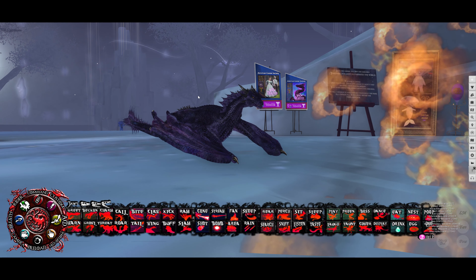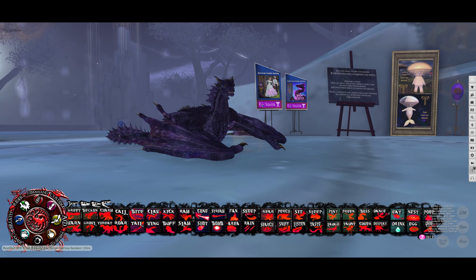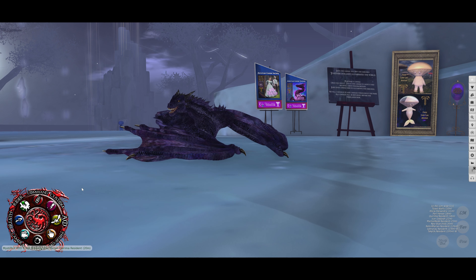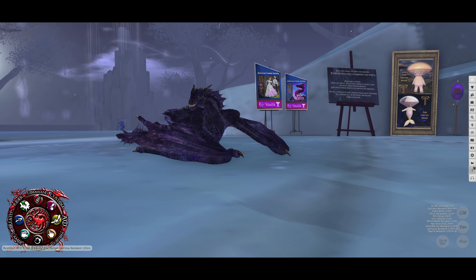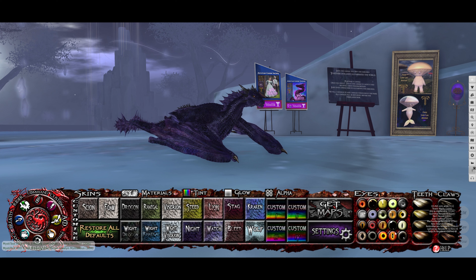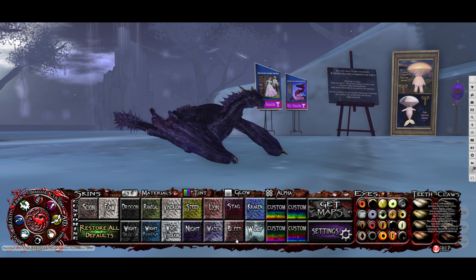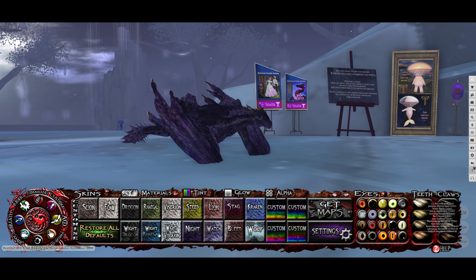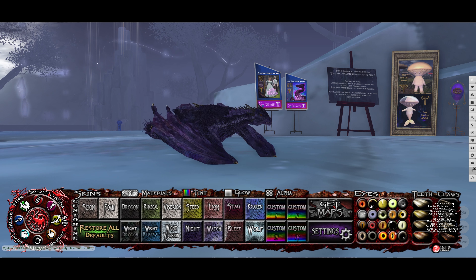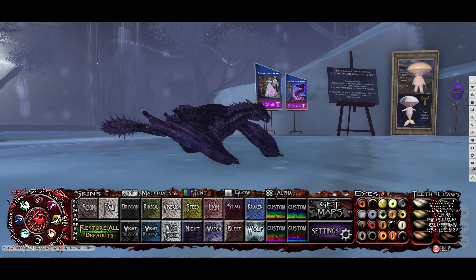I've got iridescent scaling on my dragon as well. You've got materials that you can enable, and then you'll see you have all these actions and things that you can do as well. I'll give you a quick look at the customize menu. You can see you can get the maps and create your own texture. Here you've got skins, materials, tint, glow, alpha, eyes, teeth, and claw. So you can customize quite a lot.